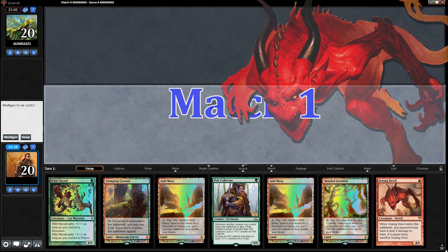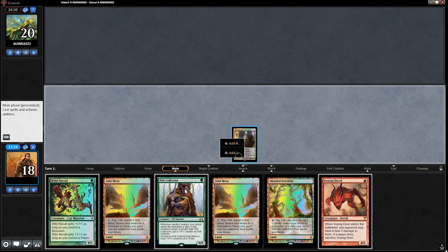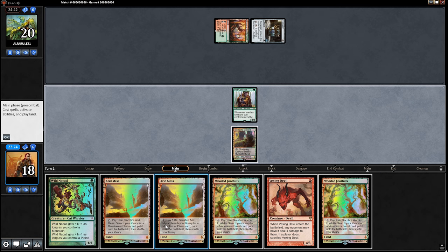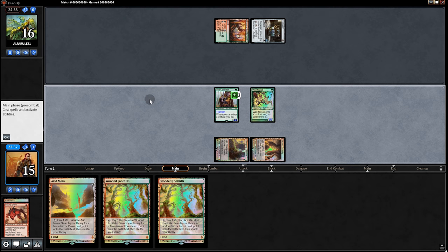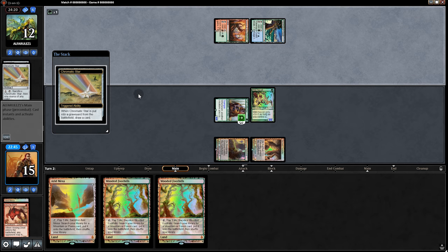Opening hand — this is so tempting with 4 lands, but we'll go for it. Turn 1 Pelt Collector and pass back. Opponent is on KCI — Chromatic Star, sacking artifacts. We go Wild Nacatl followed by Vexing Devil; they let it die, so we have a 4-4. We swing in for 4, opponent goes to 12. Back to them — they play a land, sack the star, play Chromatic Star, sack it. Welcome to KCI.